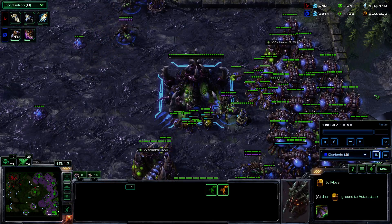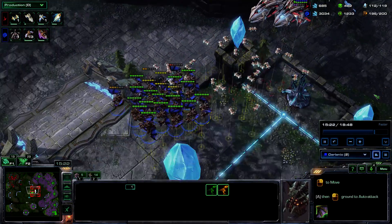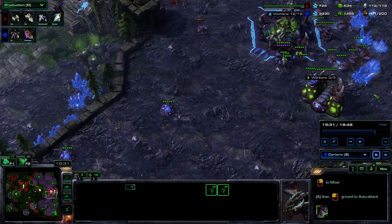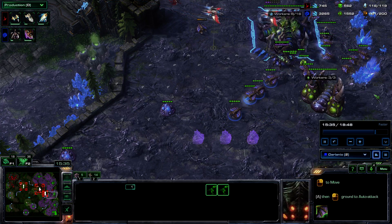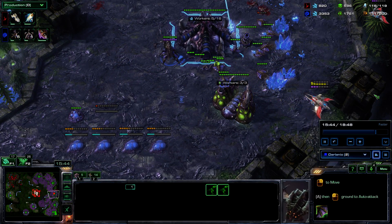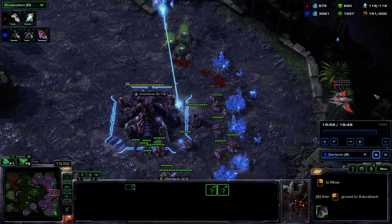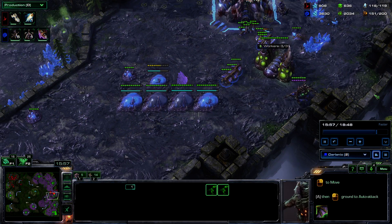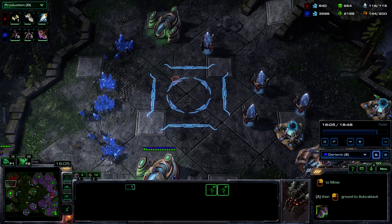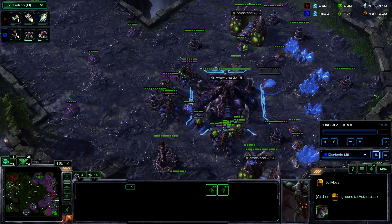Right now he's on one base because I killed two of his bases. He's moving in to start base trading, going to try and kill off my Mutas and my bases. What I should have done already, and that I'm starting to do now, is creating nets of Spore Crawlers, as well as moving my Mutas into his part of the map — I should definitely start the base trade much earlier. Right now I'm microing a Queen to attack a Phoenix, which is really stupid. I'm building more Spore Crawlers which will at least occupy him a bit.